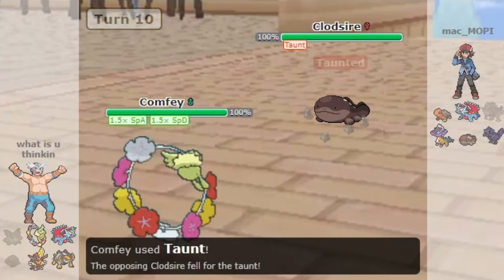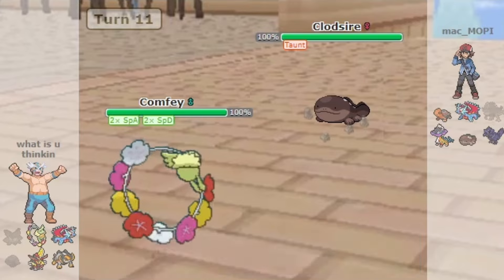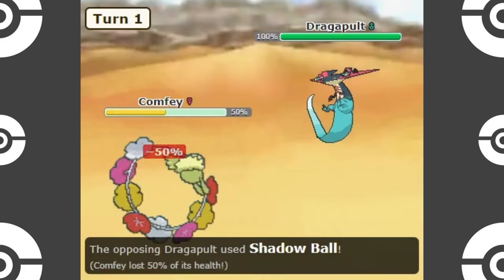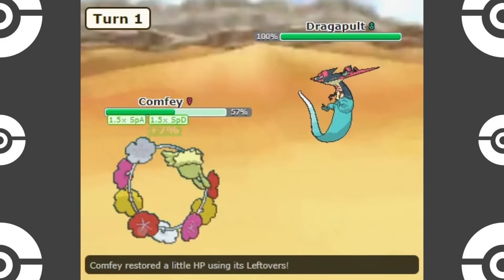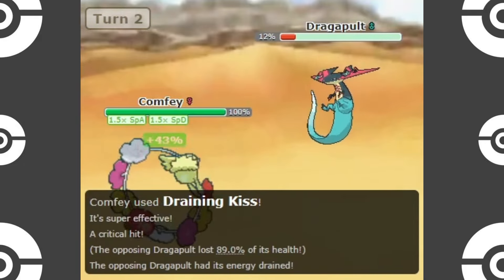Comfey also naturally has a great matchup against many Pokemon in the tier, which provides it with many setup opportunities. It matches up great against top threats like Raging Bolt, Dragapult, Great Tusk, and Zamazenta, to name a few examples. This is further improved with Tera, obviously.